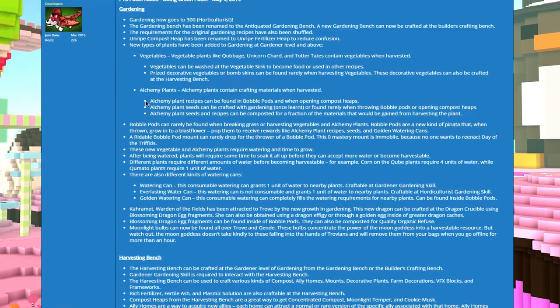Alchemy plants can contain craftable materials when harvested. Alchemy plant recipes can be found in bubbling pods and when opening compost herbs. Alchemy seeds can be crafted at the garden bench once learned, and found rarely through bubbling pods or opening compost herbs. Alchemy plant seeds and recipes can also be composted for a fraction of the materials that would have been granted from harvesting, so you can recover from mistakes.